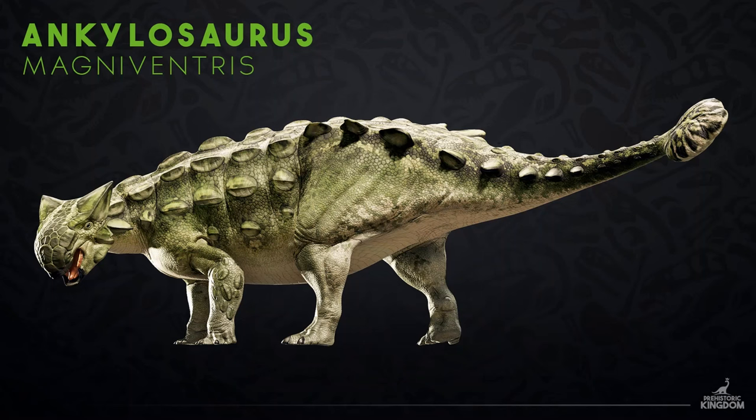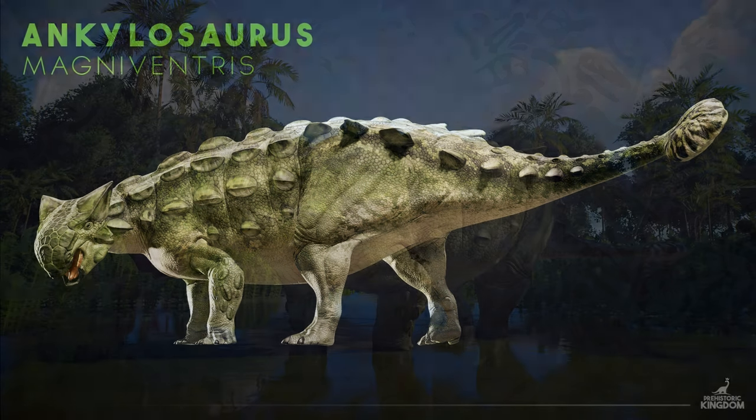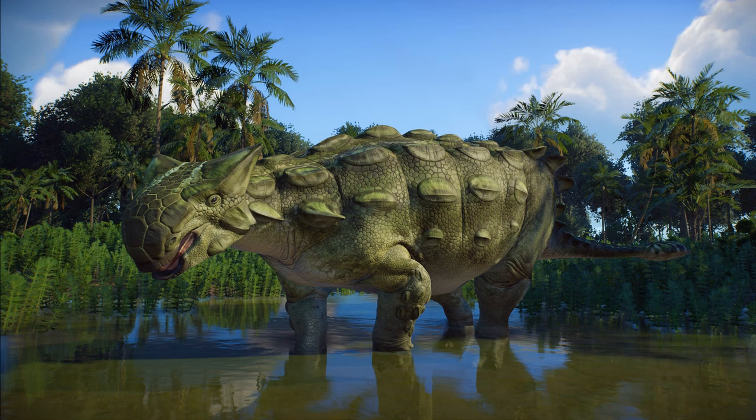We also got the reveal of the second species in Update 12 — Ankylosaurus. This walking tank will be waddling its way to Prehistoric Kingdom, featuring rows of large protective osteoderms and a club-tail perfect for battering the shins of predators. Alongside its much older relative Solidosaurus, this will be the second Thyreophoran added to the game. Ankylosaurus looks great here, shown living in a wetland habitat with a really nice mossy green skin.